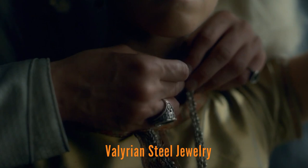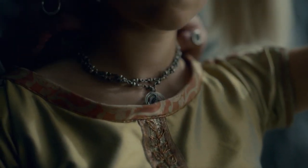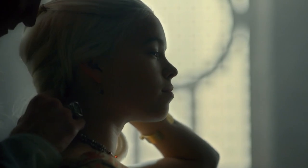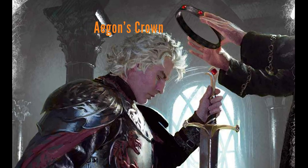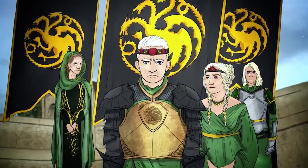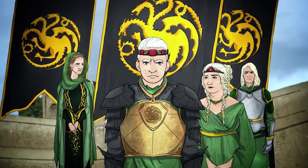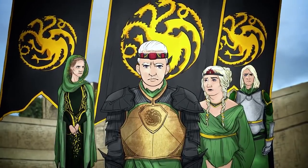We just saw the new Valyrian steel necklace that Daemon gives to Rhaenyra — it also looks like the metal of his rings may also be Valyrian steel. So it's possible a lot of other members of the royal family have Valyrian steel jewelry passed down through their family. Aegon the Conqueror's crown was also made of Valyrian steel — it still exists during House of the Dragon and we'll probably see it during season 2, but it is a big item during the events of the show.